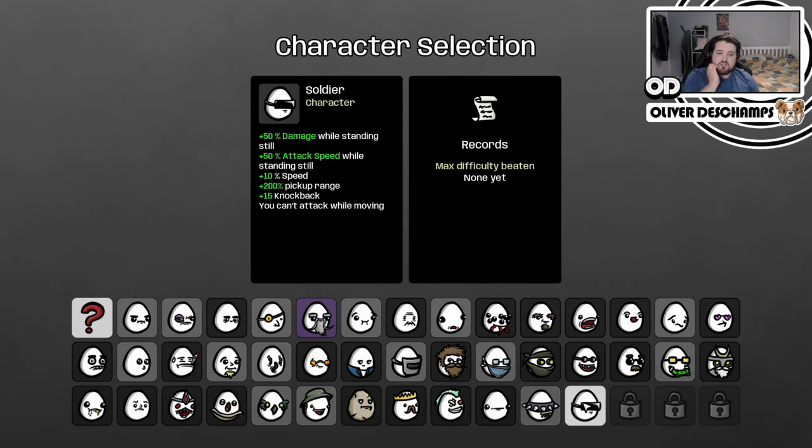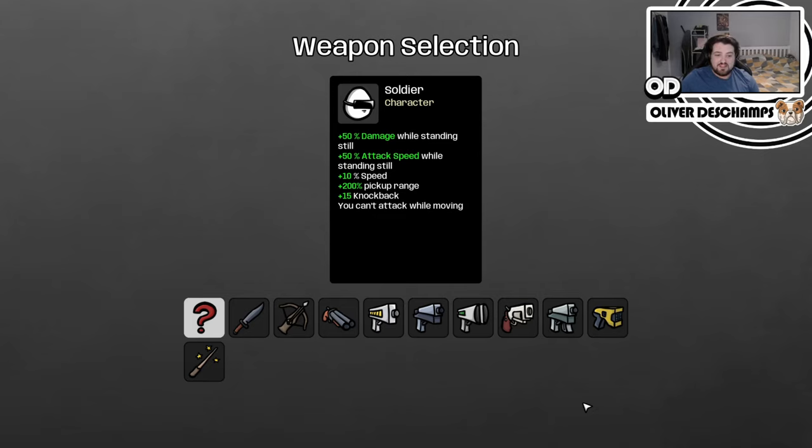Instead we're going to try this soldier who is 50% damage while standing still, 50% attack speed while standing still, 10% speed, 200% pickup range, 15 knockback — but you can't attack while moving.